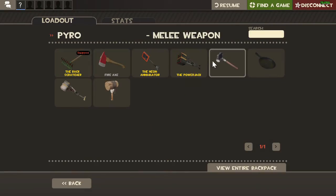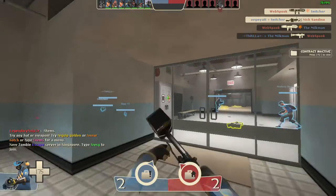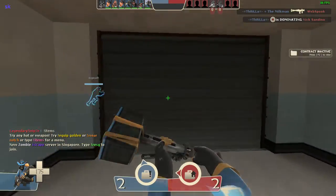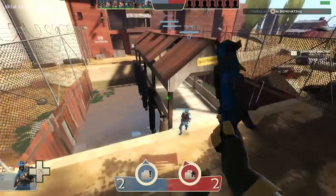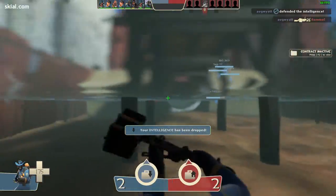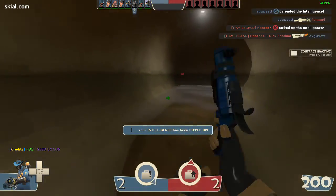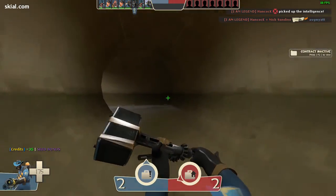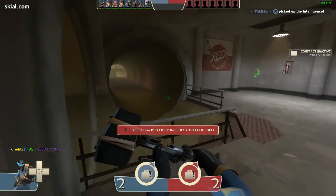You can also use the Power Jack. It's pretty good because you're 15% faster when it's out. The only bad thing about the Degreaser is the afterburn penalty, but it's not that bad.